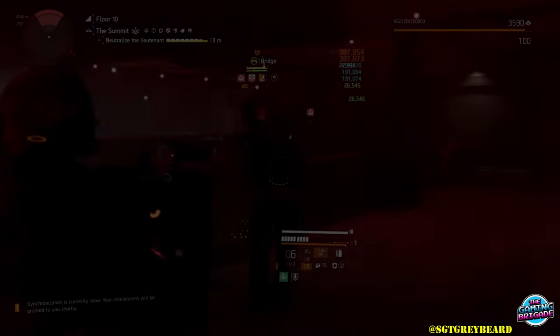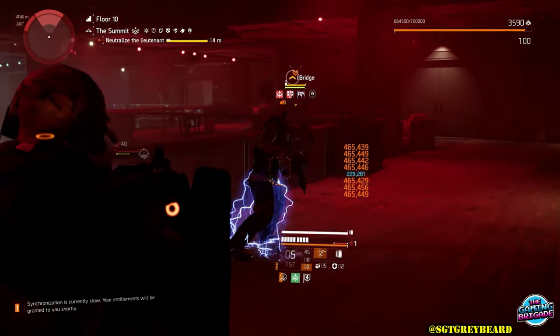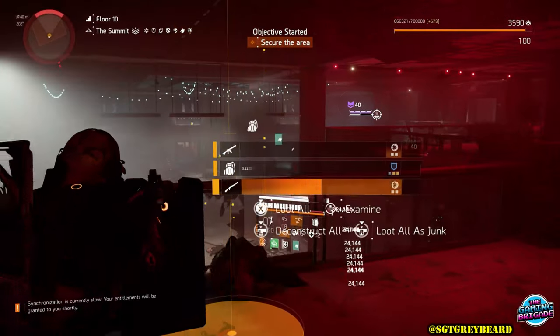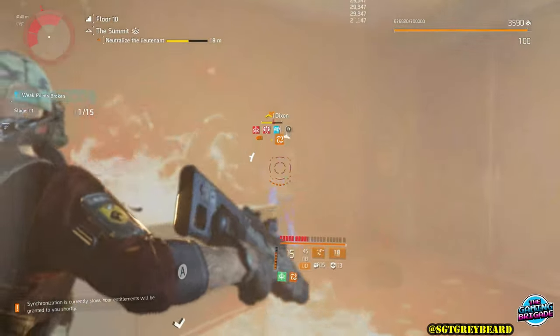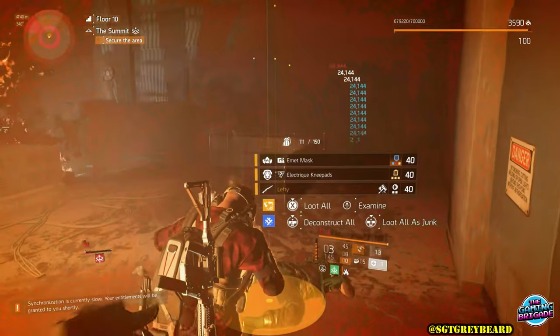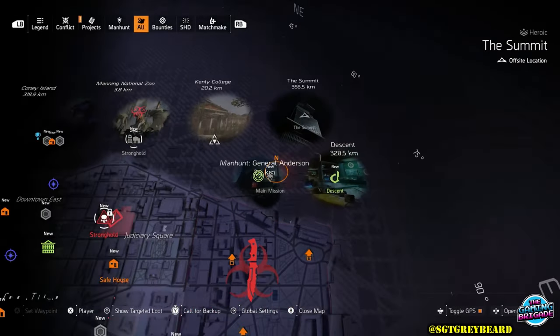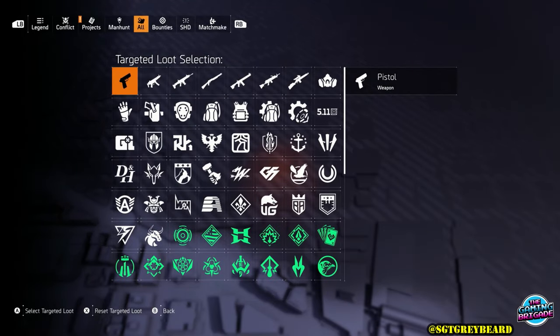That does not mean you are necessarily always going to get more of the targeted loot you're looking for — it will increase the chance. Here I take out an NPC with seven directives running and get one piece of targeted loot; right after that I go back to floor 10, take out another NPC with no directives whatsoever, and I get one piece of targeted loot again. This is a very small sample size. The key point is you want to be efficient with your time — drop some directives, work on your build, then increase them later.